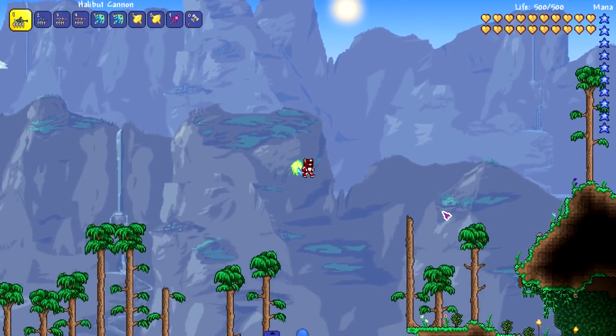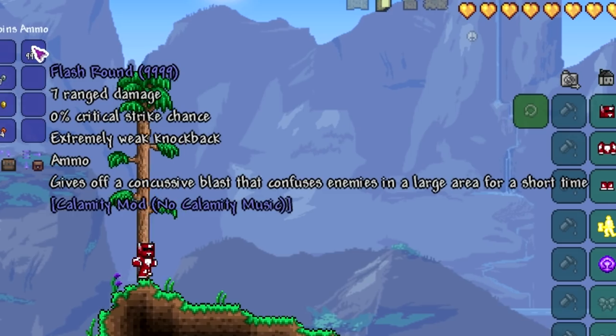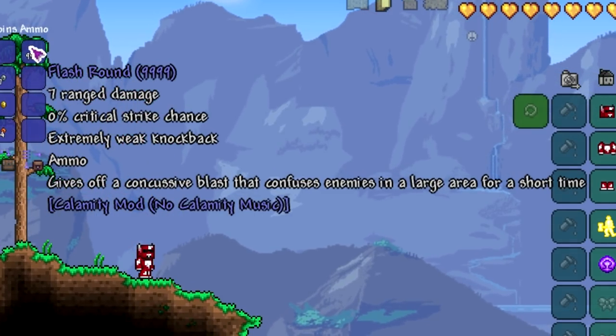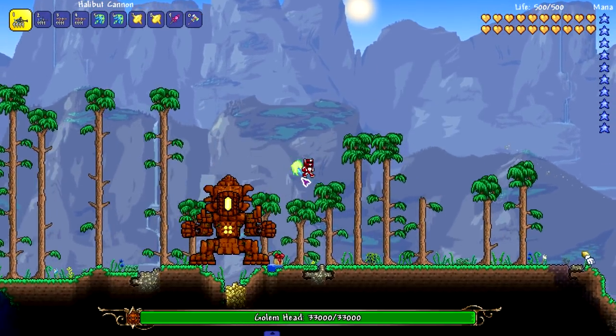I want to try and combine two of the same weapon, starting with the Helibut Cannon. We're going to be using the flash rounds from Calamity, which give off a concussive blast that confuses enemies in a large area for a short time. Hopefully this doesn't break my game because there's going to be a lot of shots going out.